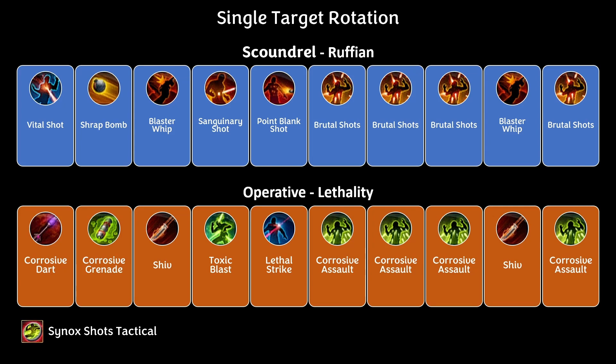On the Operative side, the single target rotation is: Corrosive Dart, Corrosive Grenade, Shiv, Toxic Blast, Lethal Strike, Corrosive Assault three times, Shiv, and then another Corrosive Assault — then repeat.